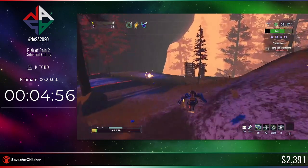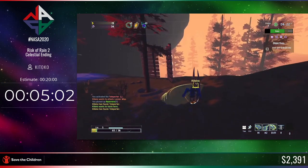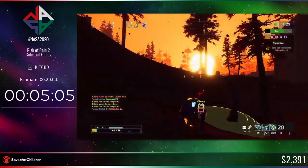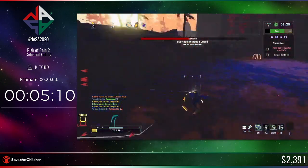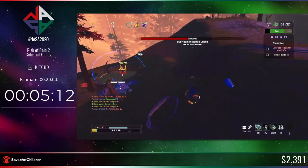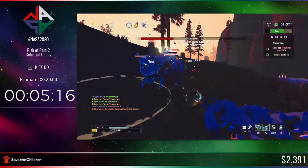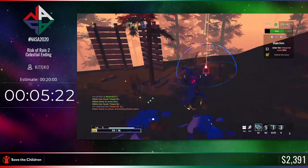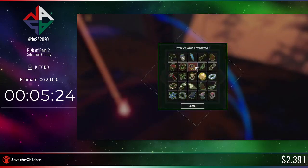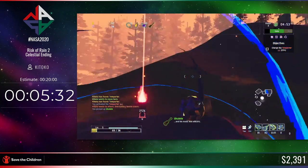A lot of the game revolves around finding the teleporter. Usually in multiplayer it's on the other side of where the host spawns, so that gives you a hint of where it might be. This is an example of a rare kind of boss called a Horde of Many — it's basically a boss that spawns a lot of elite brutes instead of a regular boss.